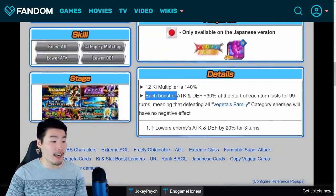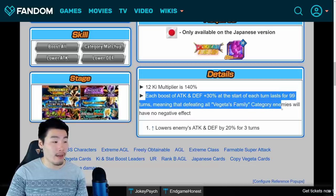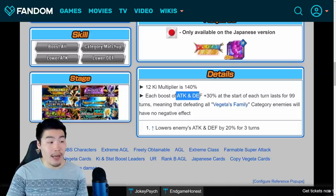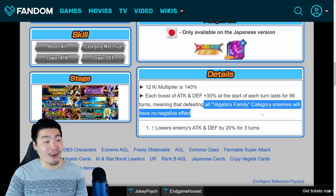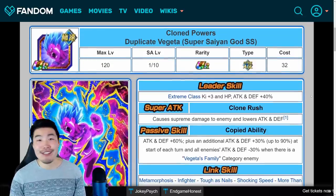As you can see, each boost of Attack and Defense plus 30% at the start of each turn lasts for 99 turns, meaning that defeating all Vegeta's Family category enemies will have no negative effect. So essentially, if you are facing a Vegeta's Family category enemy, the boost he gets from that part of his passive does stay like forever for the rest of the fight. But unfortunately he doesn't get the boost if you're not facing a Vegeta's Family category enemy. And yeah, I guess that's pretty much all there is to talk about for this event.